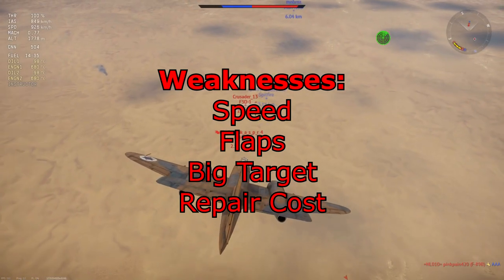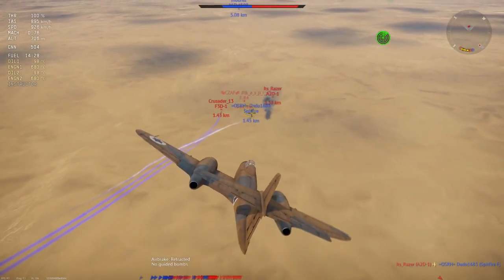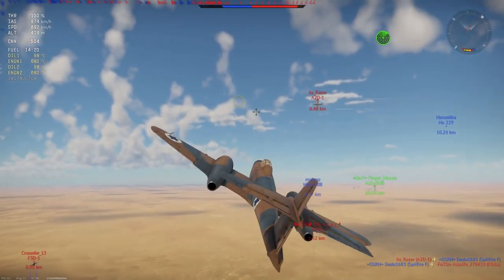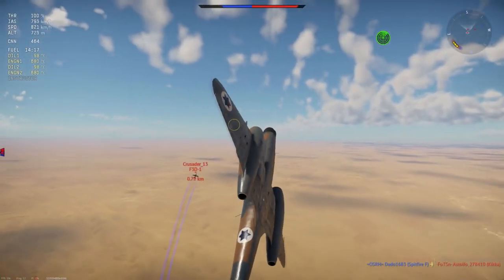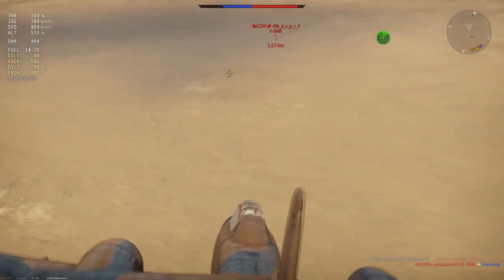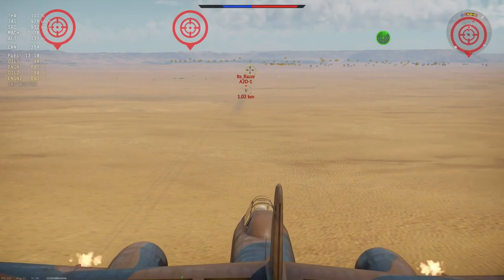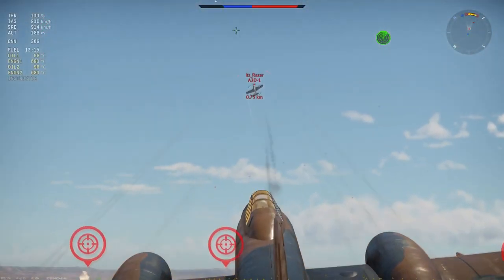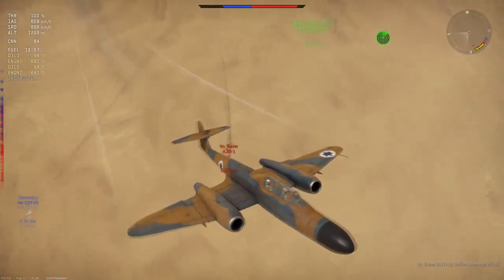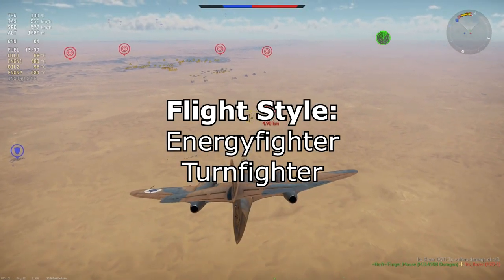The weaknesses: speed in a straight line is definitely an issue and the dive speed is limited, making her less suited for boom-and-zooming. The flaps are an issue too — around 580 km/h they can rip. She's also a big target, so be careful of your profile. The repair cost is also quite high at almost 20,000 Silver Lions, making it harder to profit with this plane.